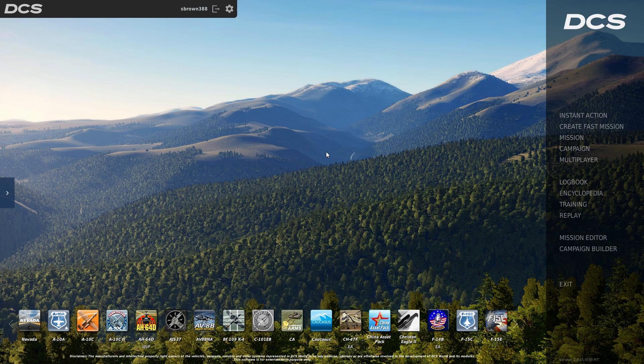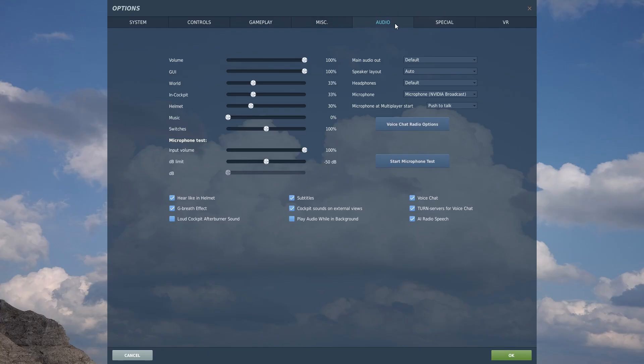Let's get started. Go to the gear — your settings up top — and jump over to Audio. Make sure voice chat is enabled and check that box. If you want push to talk, select it from the drop-down menu.